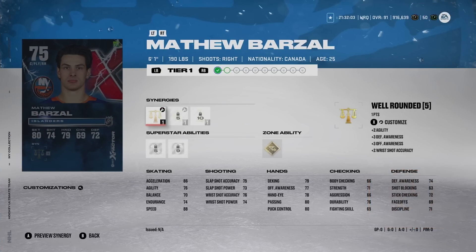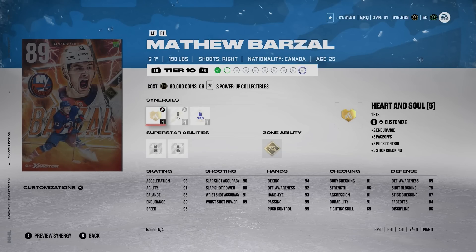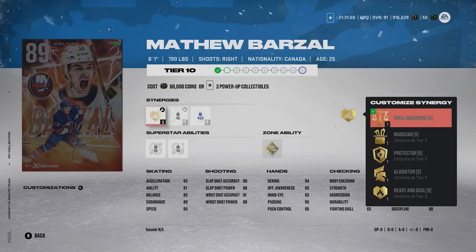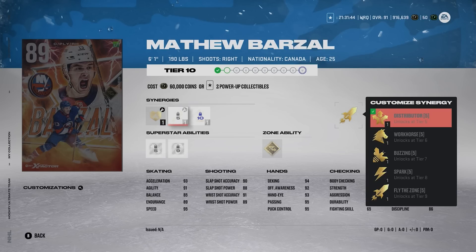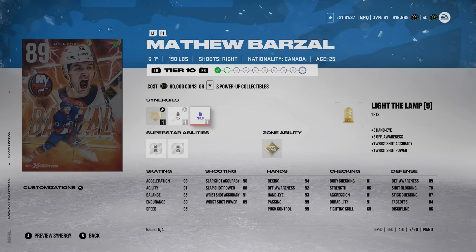He's one of the best cards in the entire game. Right now he's up to 89 overall in his tier. He's 6'1, 190 pounds. His synergies are well-rounded, magician, protector, gladiator, heart and soul. He also has distributor, workhorse, buzzing spark, and fly the zone, which is very good. He also has light the lamp as well.